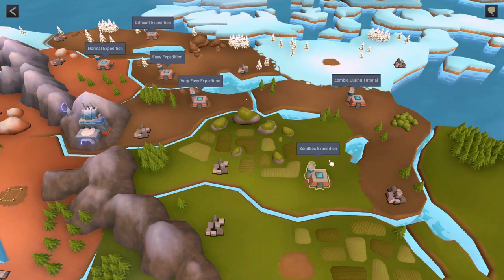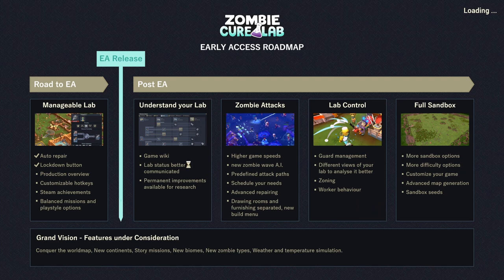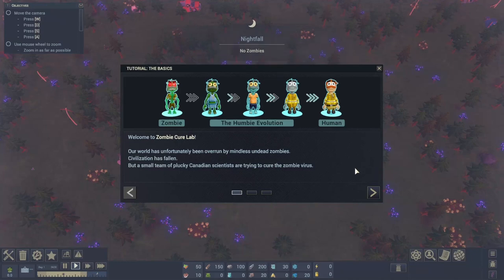The scientists of Moose Lab have gathered their bravest members. Your mission is to build a laboratory, defend it from zombie attacks, capture zombies, treat them, and help them regain their humanity. It's time to cure the world. Starting with the zombie curing tutorial. A humby is a zombie that's in the process of becoming human - I like that.